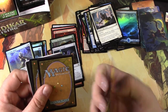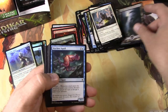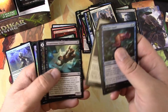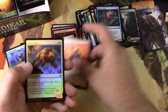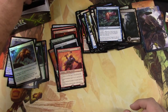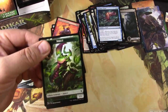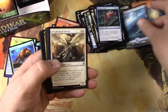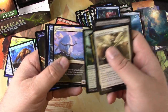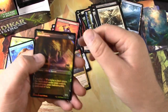That's a trash card — goes over there. More art, full arts — skip, skip, skip. Kargan Intimidator, Mesa links. Nice insect. Forest, island. Zagras, and a foil Dreadworm in showcase style.